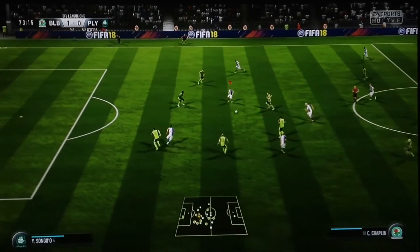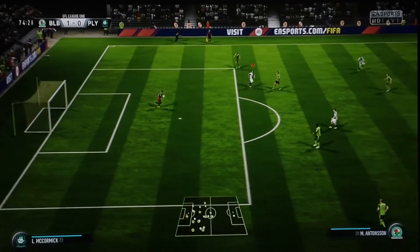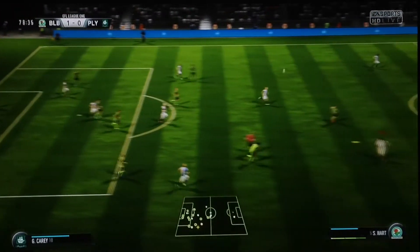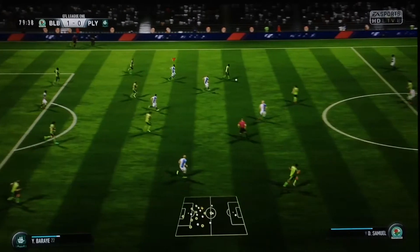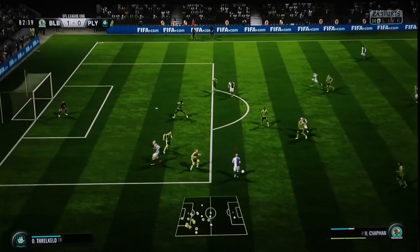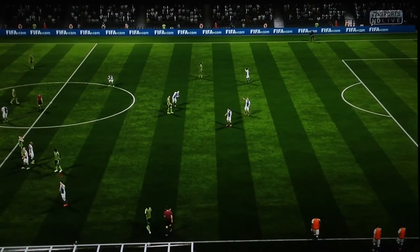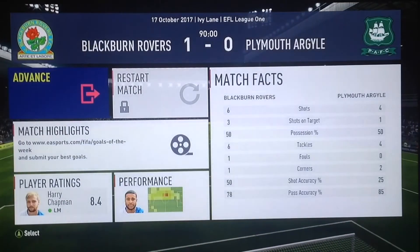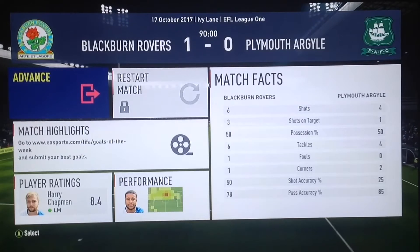Good hands from McCormick deny Antonsen his second. Then Chaplin paces through and hits the post — another really good chance for us. Plymouth's good defensive play gets them out of trouble. At full time it is another win for us — a 1-0 victory over Plymouth — stretching this brilliant unbeaten record to seven games now. Another good game from Marcus Antonsen getting the goal, proving that the one-striker system seems to be working. Another three points keeping us well in contention of that top-six playoff position.